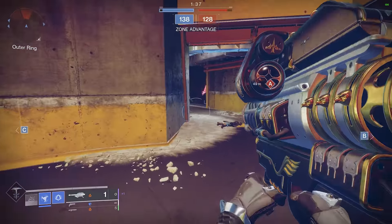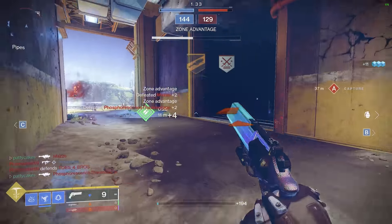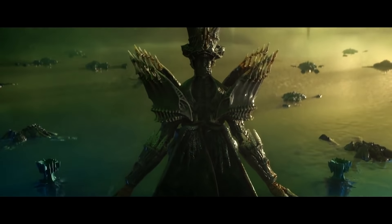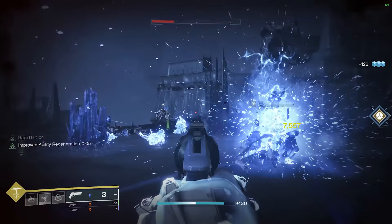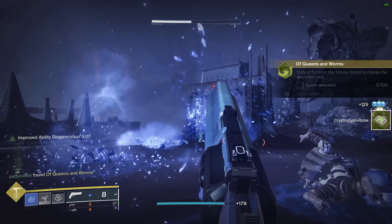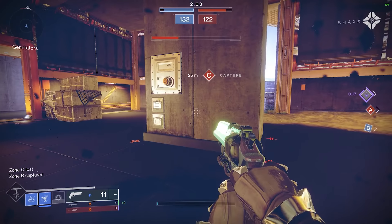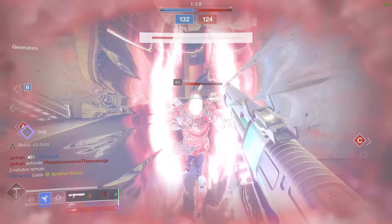I was working on a video about a weapon that I thought had about a 90% chance to break the crucible, but I had to stop my progress because the Witch Queen brought us a new hunter exotic that is 100% busted. This thing is insanely strong and fun in both PvE and PvP. So let's take a look at how you can set up this absolutely devastating build, and tell me afterwards — are the zombies officially dethroned?